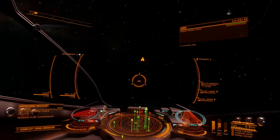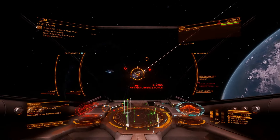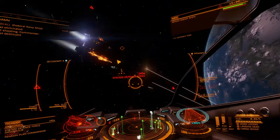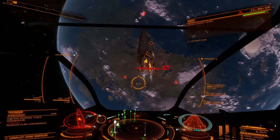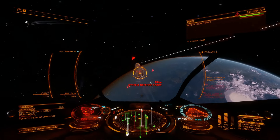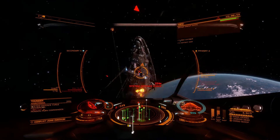When it comes to combat in Elite Dangerous, players face specific challenges that require a well-equipped ship. Whether you're attacking pirates, engaging in PvP battles, or defending against threats, having the right build can make all the difference. First we'll start with my combat build for the Viper, and later we'll talk about its strengths and weaknesses.